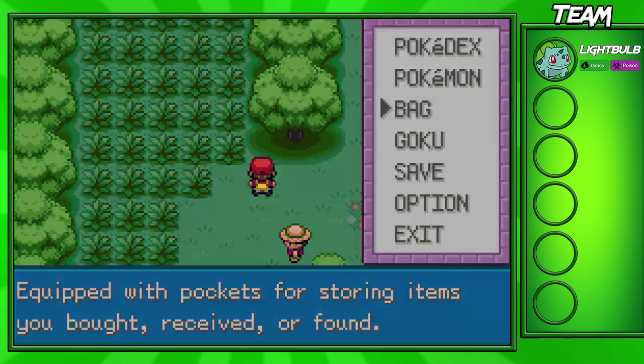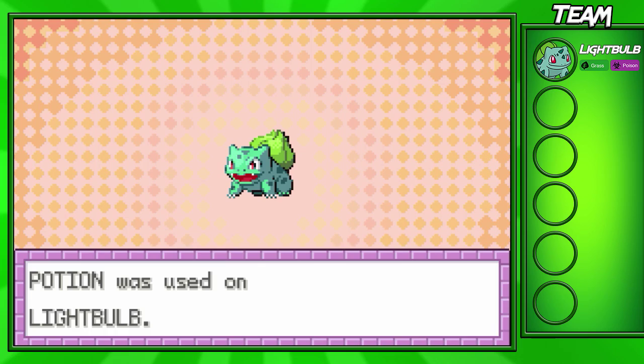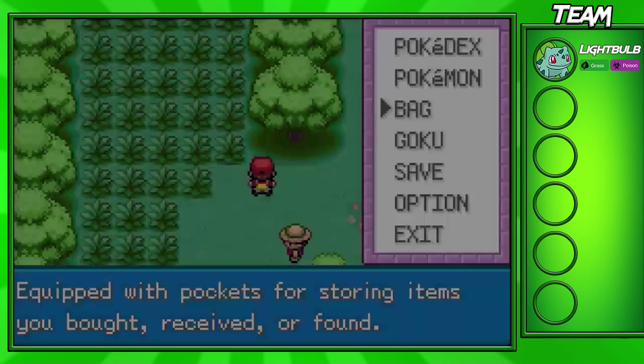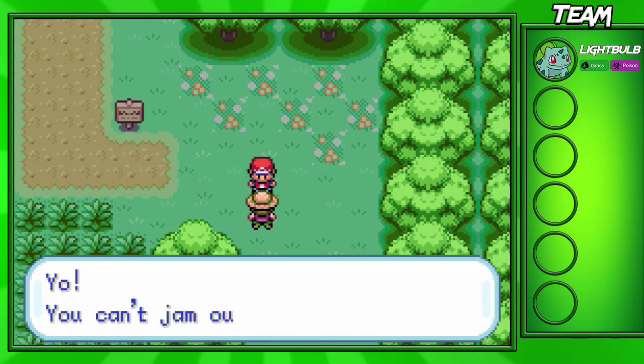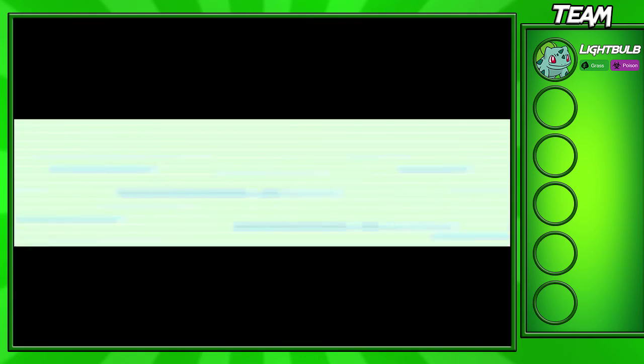I'm going to heal up before we continue. I haven't seen that little animation in a while — that's cool. If you want to skip straight to the healing screen, just press A once and it'll do that little animation, which is a nice touch.